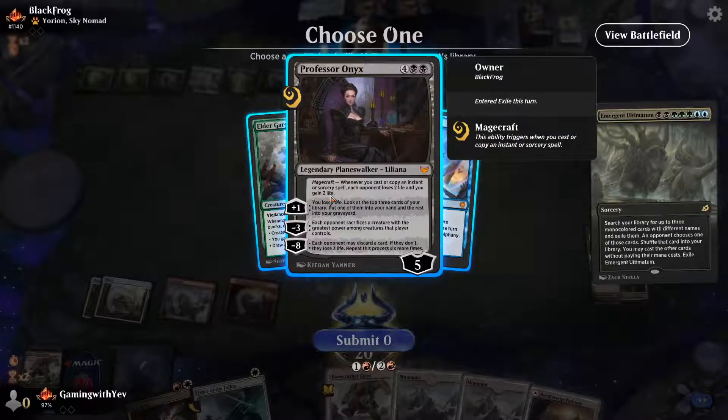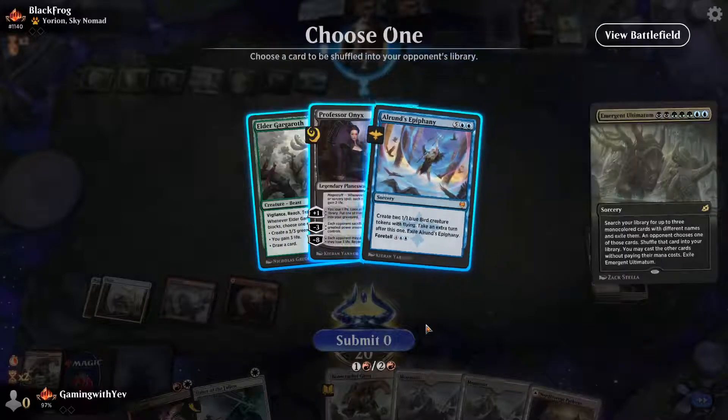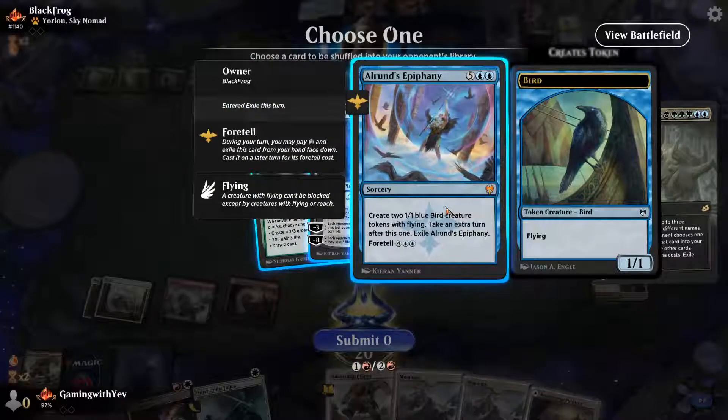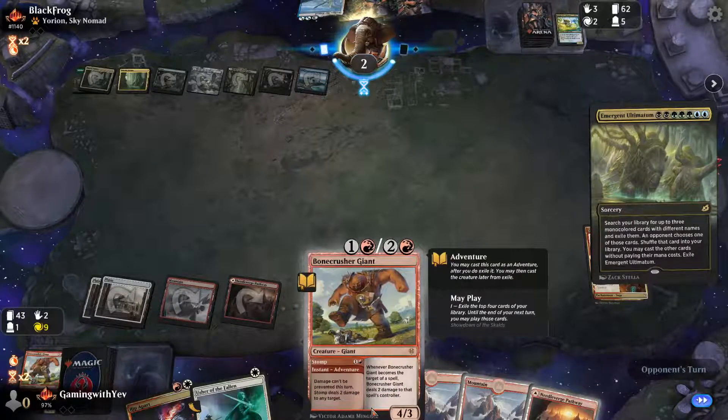They grabbed Gargos, Onyx, and Birds. If we let them take an extra turn they win, so we just take away the extra turn spot and now they're dead because Bone Crusher Giant.